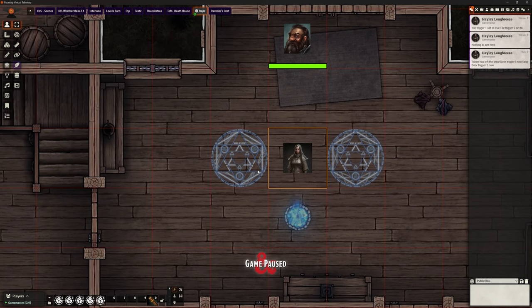If I move Hayley off, not only does that tile she was standing on get hidden again, but in chat it says: token has left the area, door trigger one is now false, and door trigger two is now nothing because we haven't set that one yet.